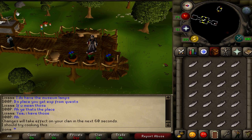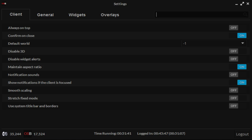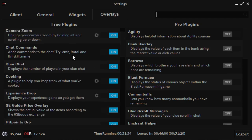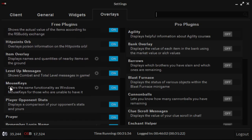So let me open the settings tab — bam — that should be in the top right corner of your OSBuddy client. Now once you open it up, you'll find four tabs on the top: client, general, widgets, and overlays. What you want to do is go into that overlays tab, and you'll probably be at the top here, and you want to scroll down to the mouse keys section.